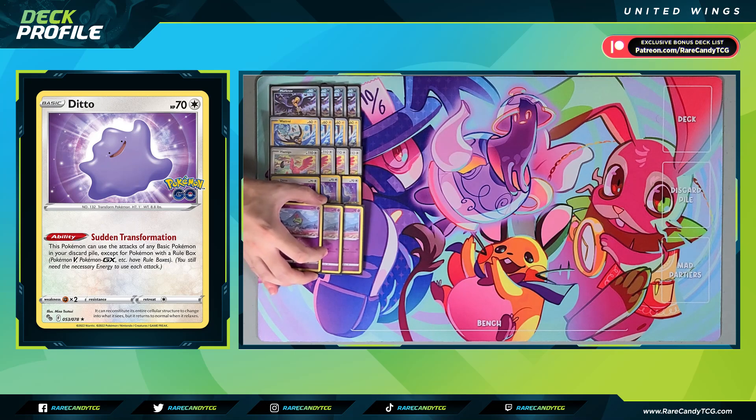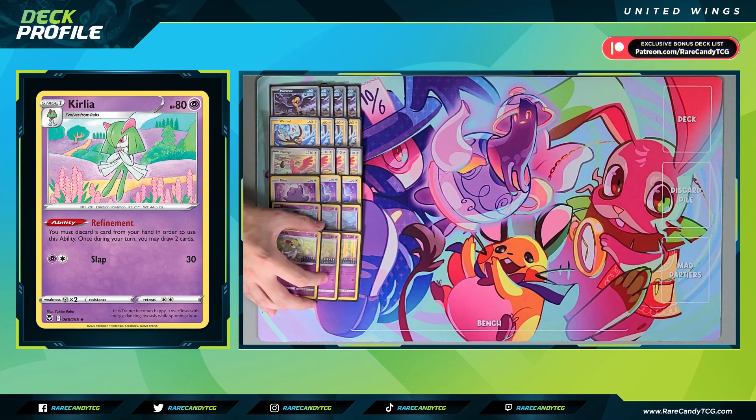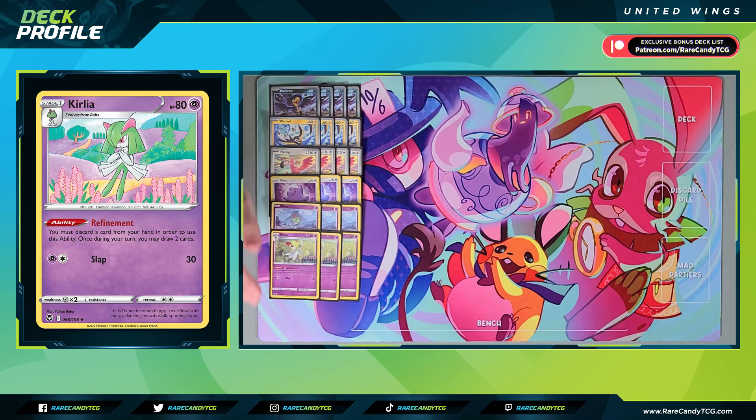We also have a 3-3 Corlia line. This card definitely fills a similar role to what Polteageist did in the Mad Party deck, because of its Refinement ability where we can discard a card from our hand — hopefully a United Wings Pokémon — and then draw two cards.